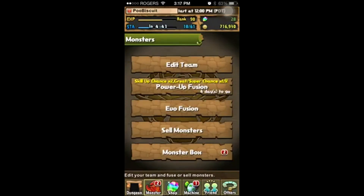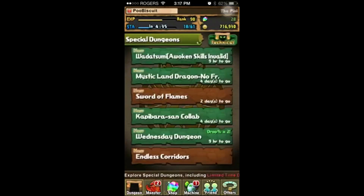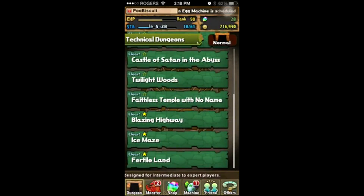Here's what you do on the weekends: just farm Tower of Giants and hopefully get some Dragon Plants. If you have any leftover EXP, go to the technical dungeons. Fertile Land is for grass, Ice Maze is for water, and Blazing Highway is for fire — these are the three where you'll find Pengdras.